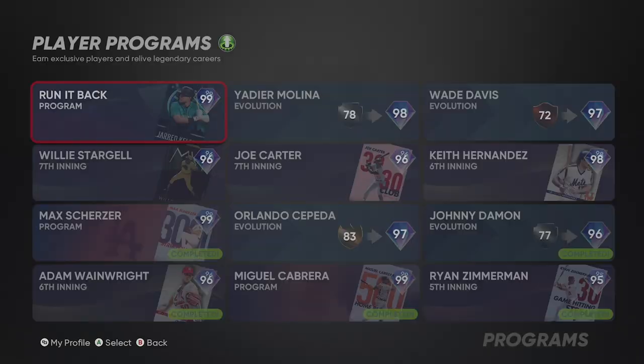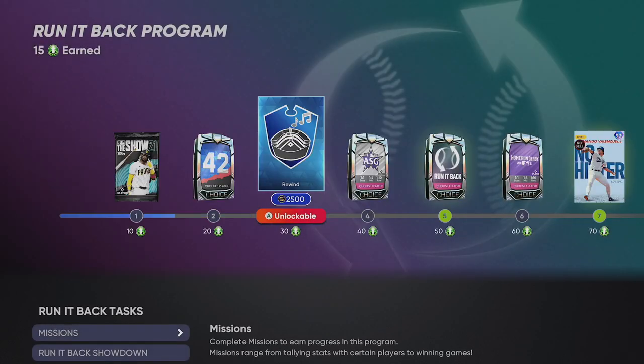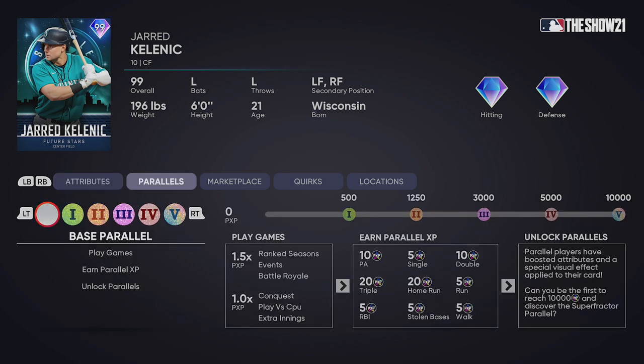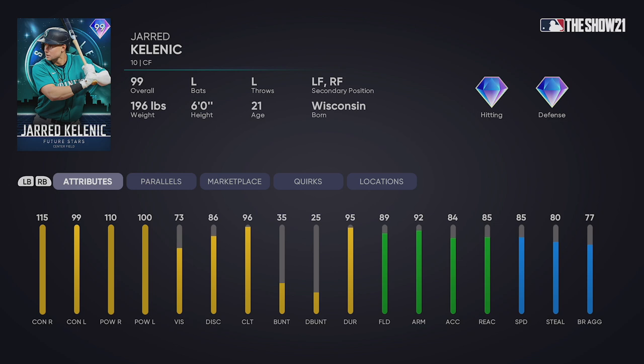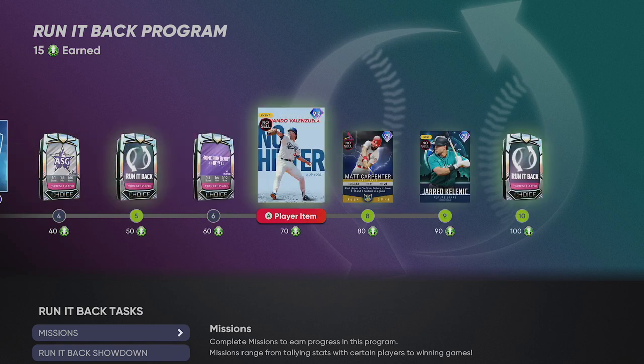Now moving on to the big stuff from today — the Run It Back packs and players. Go to your player programs, go into the Run It Back program. The 90-point reward — look at Jared. Jared, the 90-point reward: 115, 99, 110, 100 hitting stats. This card's insane. Diamond defense, 85 speed, 80 stealing. Sick card. We've had his diamond cards in the past and we know he has a solid swing. People are going to want this one. In fact, he's already been locked — there's only one person that has him paralleled. So this is not the easiest grind here, this Run It Back.